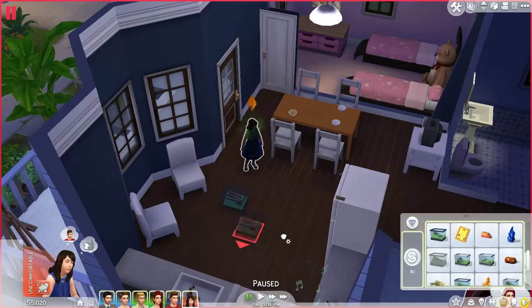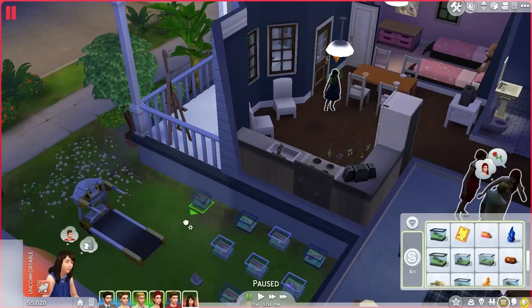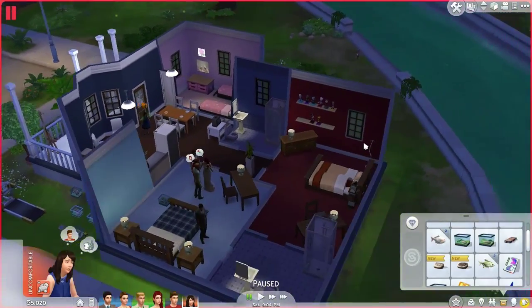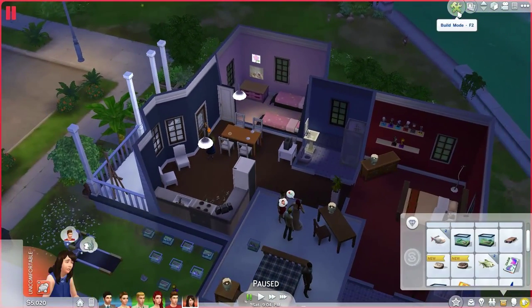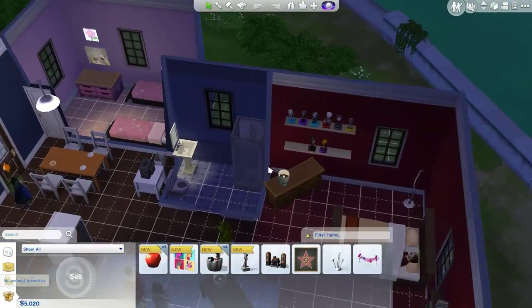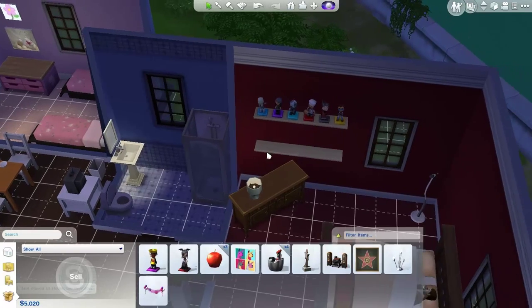Okay, we have another dirt frog over there, so let's just drag that and pretty much sell all of these things. What else do we need to keep? Oh my god, we need to keep our paintings and all that stuff. Let me just go back into build mode here, and then just pretty much take each one of these, making sure that I'm placing them in my inventory.